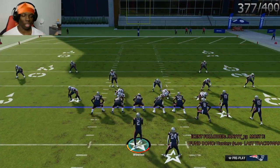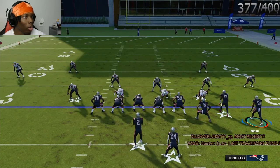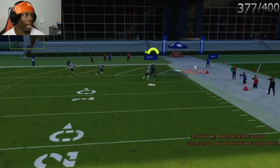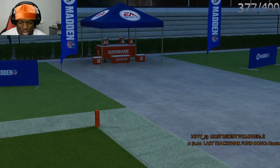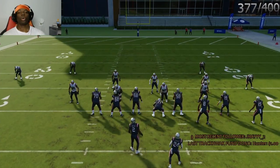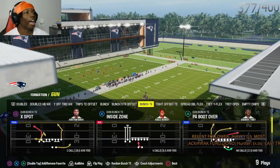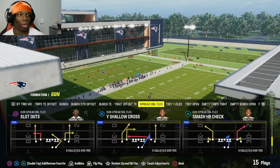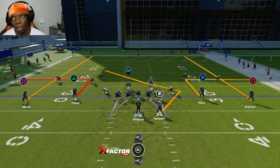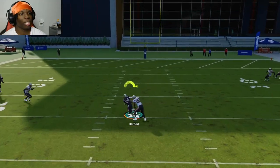Just motion the guy who's on the drag anywhere on the field, snap it on the motion, and especially if they're pressed it beats the press and there's no press on that receiver. It also takes the user's attention — say they're using a linebacker, the slant will grab his focus and you can throw somewhere else. It's a great distraction piece and it gets open. On to the last one, my favorite — it's the Texas route from either the tight end or the running back. I only have the Texas route in spread double flex in my playbook.